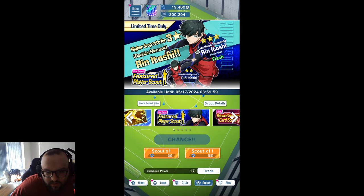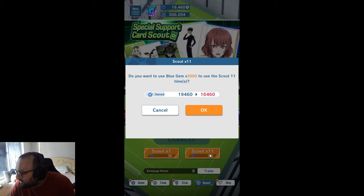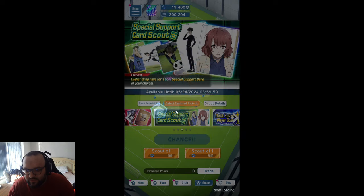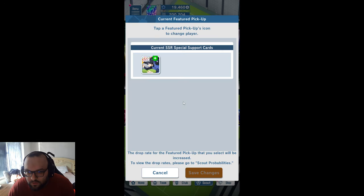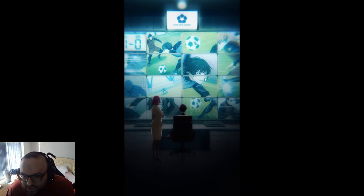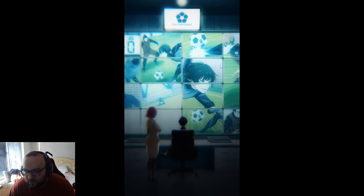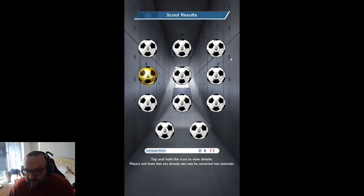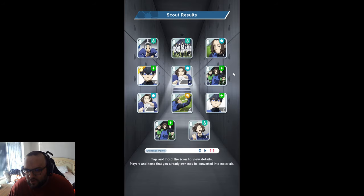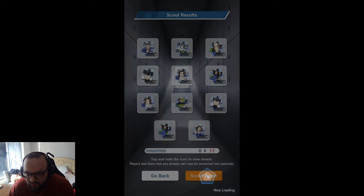We'll come into the support banner and do a summon. Did we select the Kusanagi card? Yeah, we did — nice. Let's do it. If I get more copies of Anri, I get more copies of Anri — it's not an issue. Let's hit the animation and see if we hit anything. I don't think we have. Nope, that's fine. We do hit the super chance though — I'll use up the super chance. We have the gems on the account, we might as well.